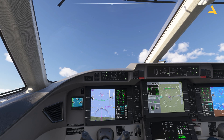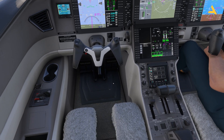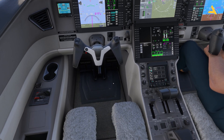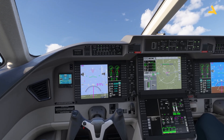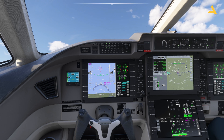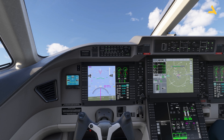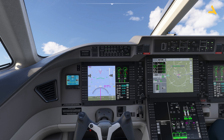The climb rate is very high and aggressive — you can see the FMA disappears. As you've crossed 1,500 feet you can reduce the thrust. The speed is reducing and the vertical speed is getting adjusted, but it's still going at a very high climb rate because 140 knots is a very slow speed for the climb in this plane. If the FMA disappears, you need to adjust the vertical speed.